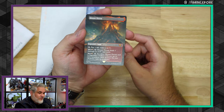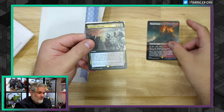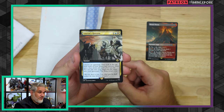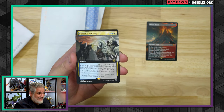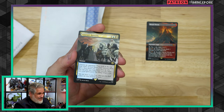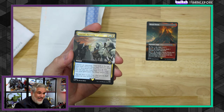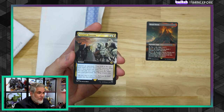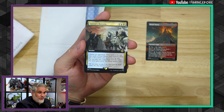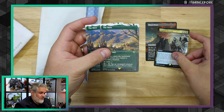I got one of these for the cube and one for Constructed because it is seeing play in Constructed. Another Sauron's Ransom — probably one of my favorite cards in the set. It's a great card draw spell for three mana. Three mana instant speed draw at least two is very good. Cards like Divination are the standard for drawing two cards — two cards, three mana, instant or sorcery speed. But then you have Sauron's Ransom and also Flame of Anor, the three mana blue-red card, which also lets you draw two at instant speed and then does more.